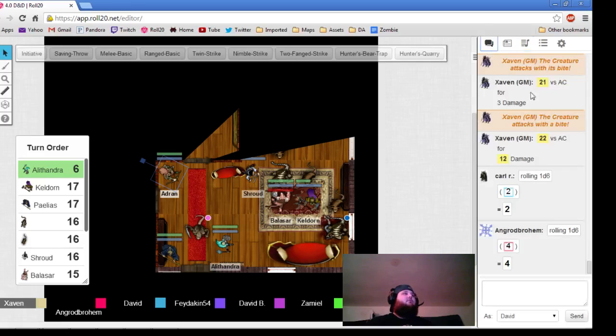So he gets 8 plus his healing surge value. Keldorn, your healing surge value would be on your character sheet. That's 11. Okay, your surge value is 7. You get back 7 plus 8, so you get 15 hit points back, or you're back up to full.